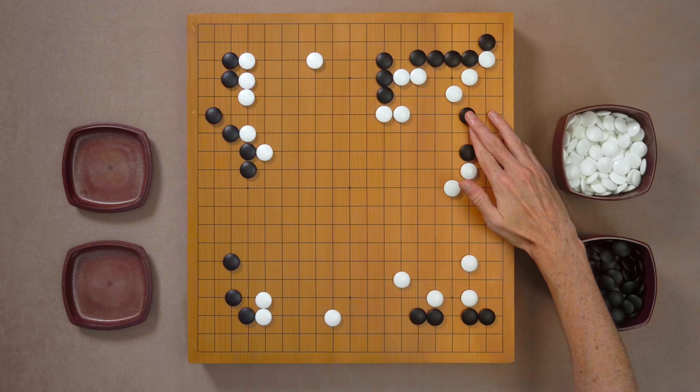If white tries to cut, atari, black connects. Trying to separate is not going to work — atari — and something will collapse. Black is going to live here. So allowing this attachment and double hane leads to a simple life for black. And if white tries not to allow that by playing this kick, then unfortunately there are some weaknesses in this area. Black jumped in the game. White makes a good shape. Black extends. Black extends. Hane. And cut.